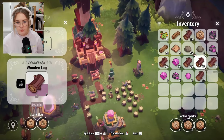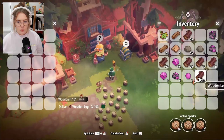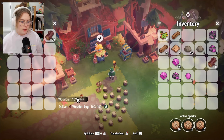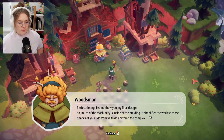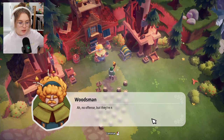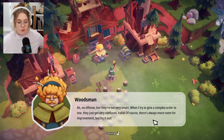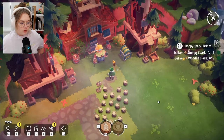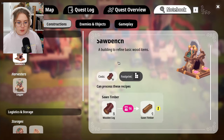How many do I already have? Twenty, forty, sixty, eighty — I already have almost all the logs I need. One hundred logs — twenty, forty, sixty, eighty, one hundred! Perfect timing. 'Let me show you my final design. So much of the machinery is inside the building — it simplifies the work so your sparks don't have to do anything too complex. And no offense, but they're not very smart.'